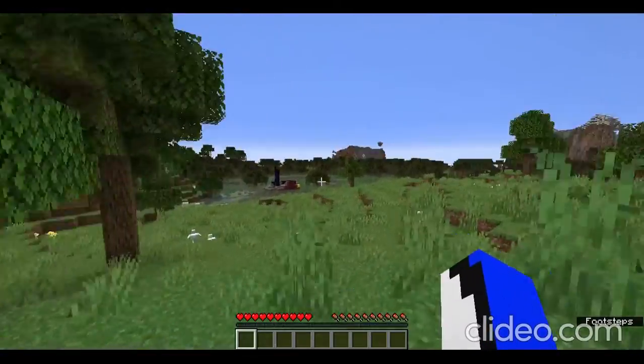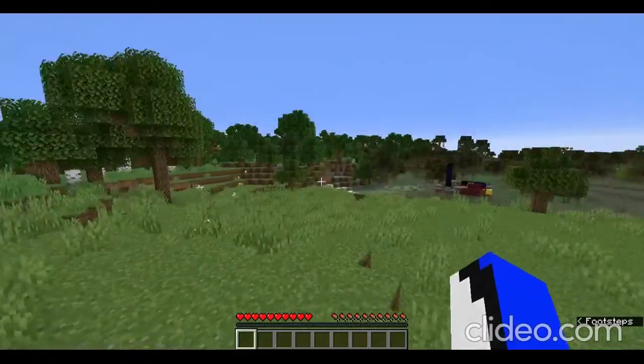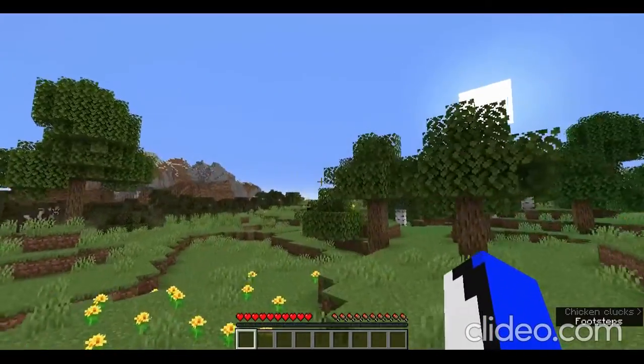There's a ruined portal. Basically they're all random, so you could get diamonds or something from random blocks. Our goal in this video is to just try to find diamonds.